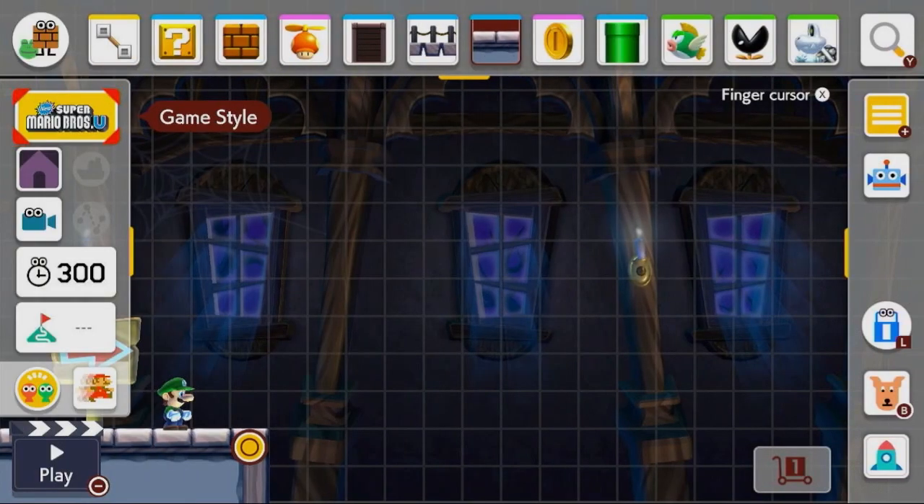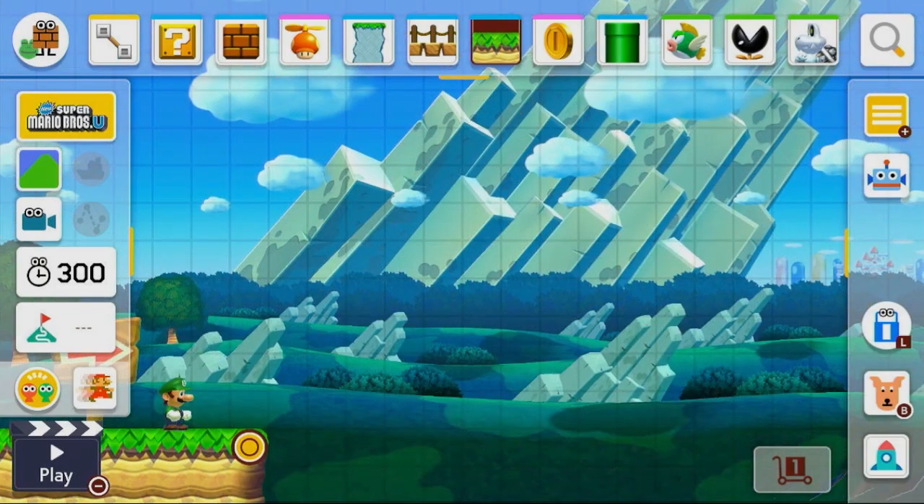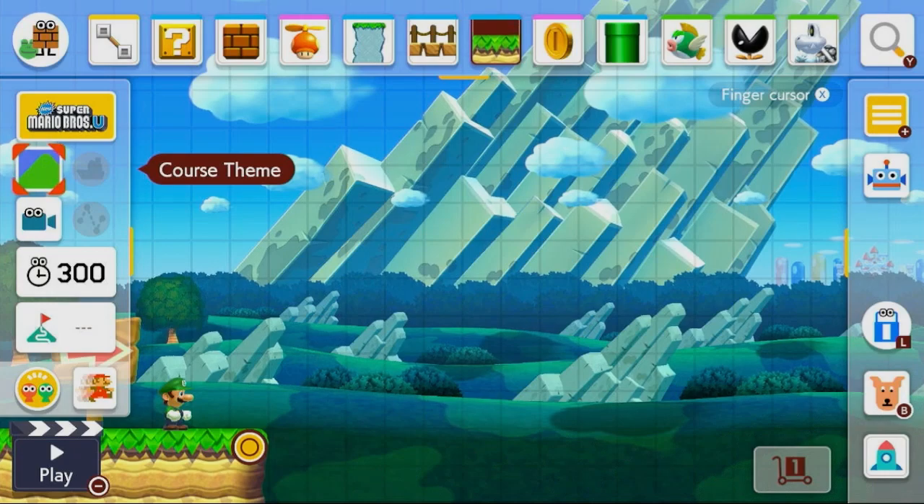Here we are in Super Mario Maker 2. Let's go ahead and switch over to the ground theme and I'm just going to begin making this level based on the AI images that I have here.